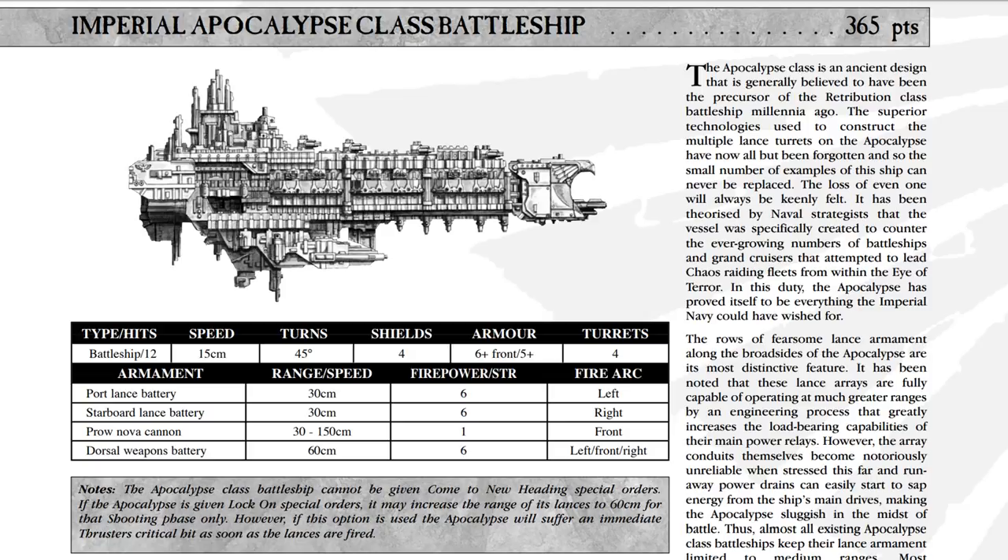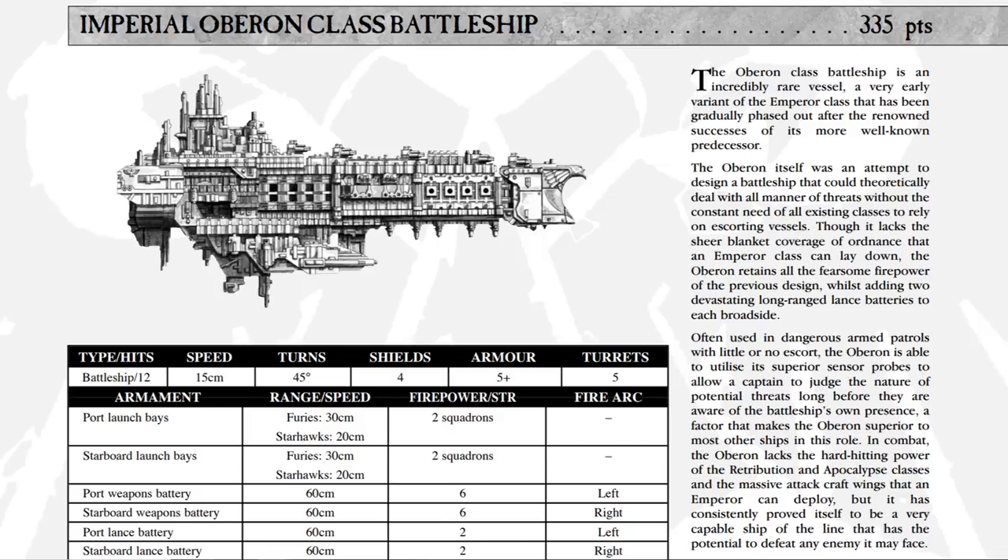We have another battleship: the Oberon-class battleship. Technically this is no different than the Emperor, in all seriousness. It just traded off two ordnance bays for two broadside lance weapons. Otherwise, it is the Emperor you all know — it even has the extended sensor range. So it remains to be seen if this is going to be any more popular than the Emperor. It might see some more use just because you don't always want those fighters. But it's just as slow, so it's going to be just as fragile with the lack of prow armor. It may be outclassed by the Emperor just for being more of a hybrid ship.